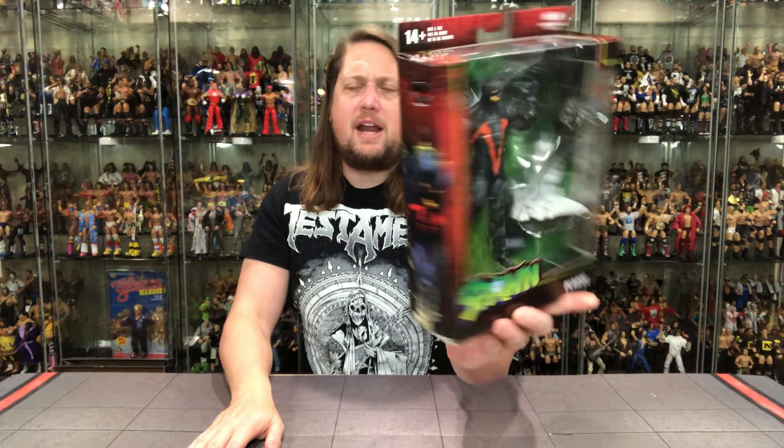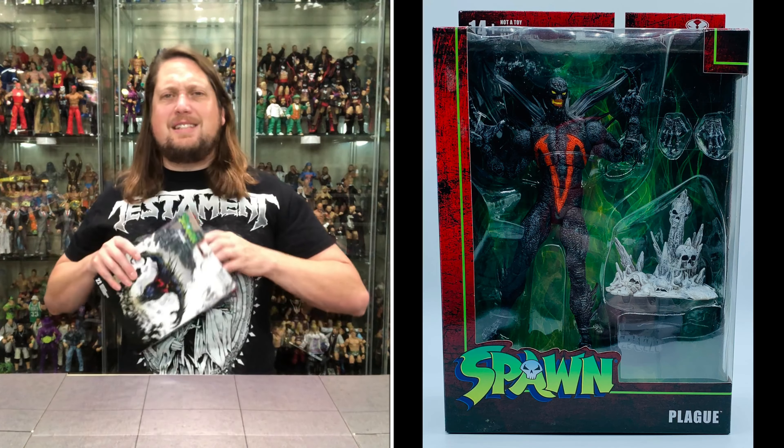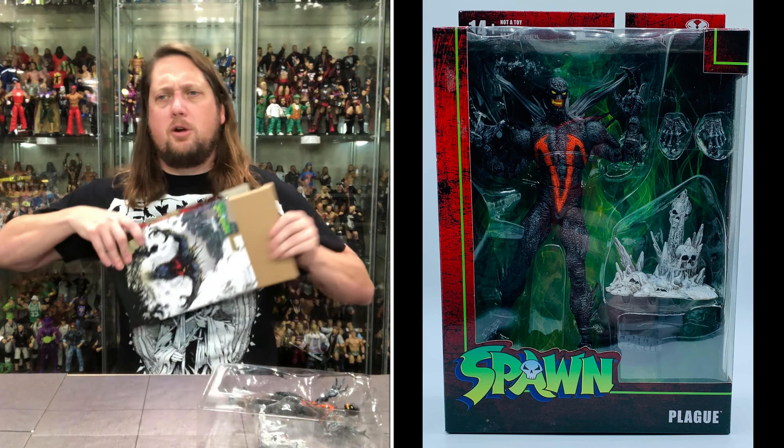Very evil-looking face on the side, a little artwork action. It's a little Spawn action with a little window box there. On the back, you've got the big artwork piece. No blurb or anything like that — always disappointing to me, but it is what it is. You got the Spawn logo at the top as well. Without further ado, let's get the plague out and unleash him from the plastic prison — cardboard prison.